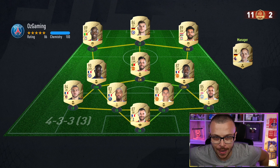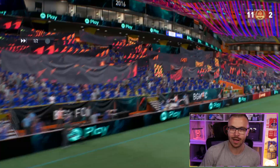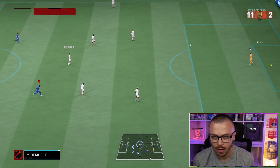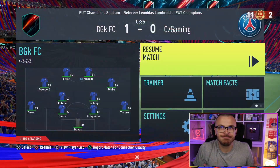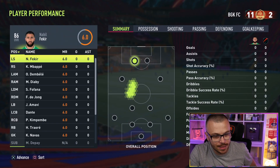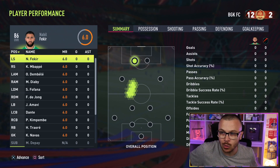Let's rematch for rank 2 rewards. This guy's squad is very good — his defense is actually better than mine. Let's see Dante's performance now — it's going to be a big test. Then connection is lost again, but apparently the opponent finished their games. That's win number 12, and we have secured rank 2 rewards!